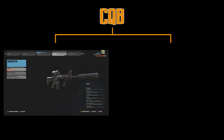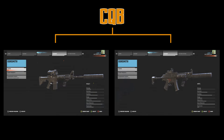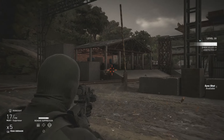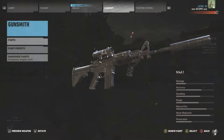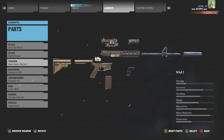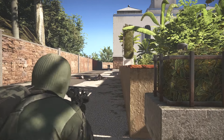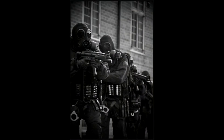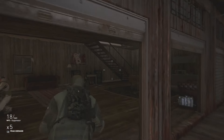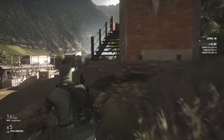In close quarters, I equip the M4A1 and the MP5. I find these two weapons to be the absolute best for close quarters. The M4 has good accuracy, handling, and top noise reduction. It also comes with single shot and burst fire modes, which is massively beneficial for stealth, as burst fire gives more control and reduces the risk of stray rounds alerting other guards. The MP5 is a classic within the special forces, used by most of them, and its attributes echo into the game. Its handling and maxed out noise reduction make it the perfect choice for close quarter missions.